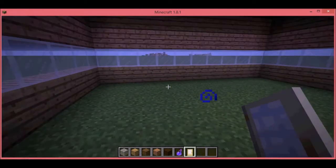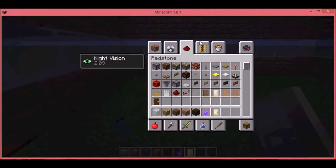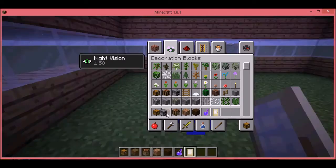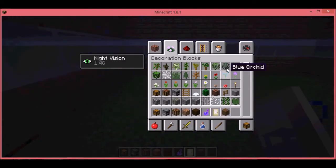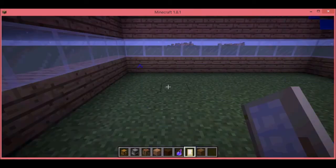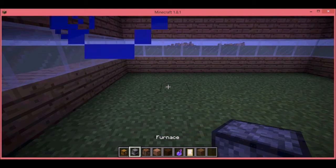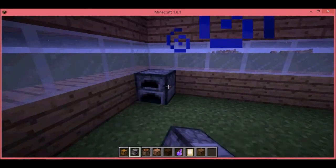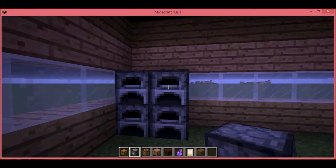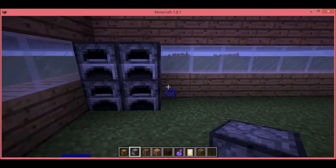So we'll be decorating the house. What shall we do first? Let's put our chests down, and we'll be doing some things. Let me just place four furnaces down and slap them down here. Oops, I accidentally went into one. Let me just go back and put them there.